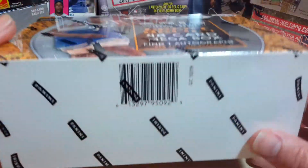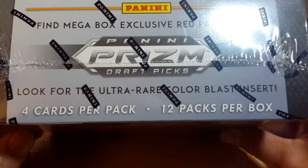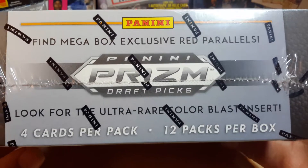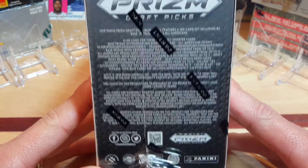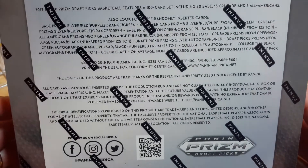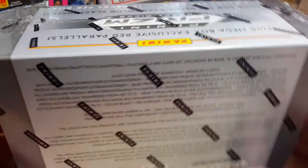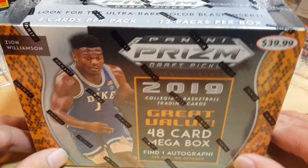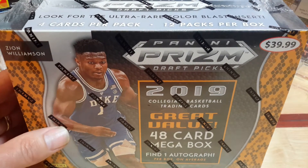48 cards in the box, and it's got the red color blast inserts, which are pretty sweet. I've been pulling some of these red parallels and they look really nice. There are some numbered cards in here as well - I pulled two numbered cards in the last mega box. With blasters, you don't get many numbered cards; I probably opened 12 to 15 blasters without pulling one. These mega boxes are well worth their money versus blasters - you get a lot more cards and a guaranteed auto. It's just an overall better product, hands down.